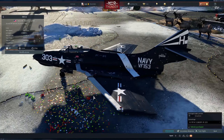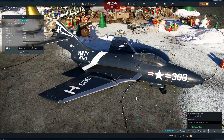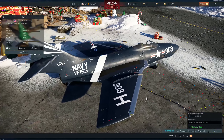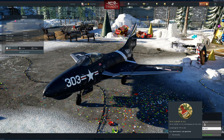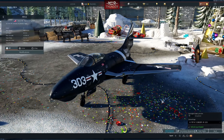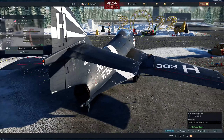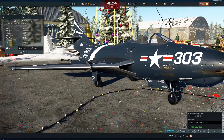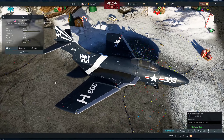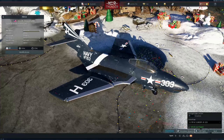We have a very similar-to-normal skin for the F9F. It's from the VF-153, used on the USS Yorktown — CV-10 — in 1954. Semi-historical, pretty cool camo in general. I'm probably not going to get this because it's a very low-tier aircraft that I don't fly very often, but still pretty cool to have historical skins.